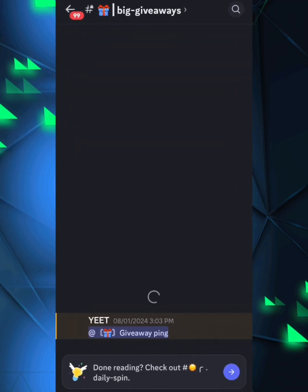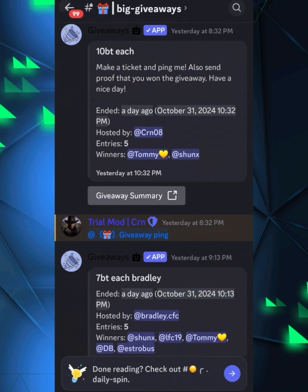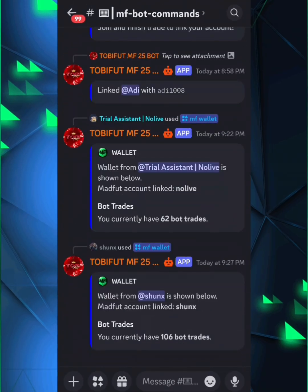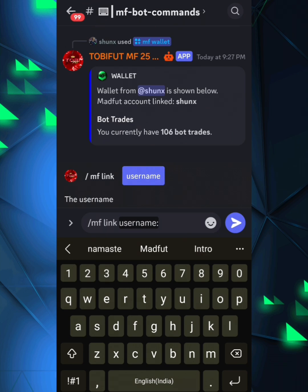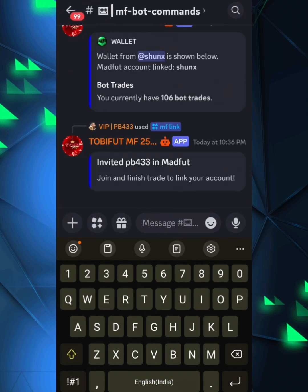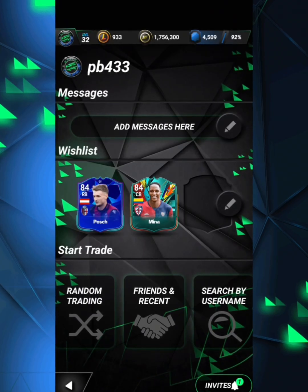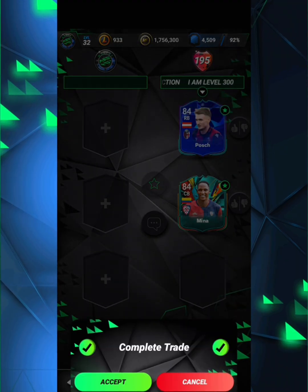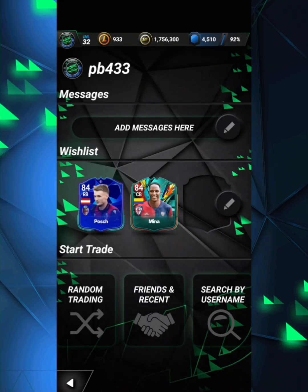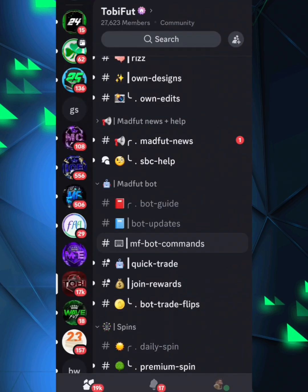I haven't linked my account yet, so let me show you how to do that. Go to Madfoot bot commands, type forward slash mf link, then click on username and type in your Madfoot username — mine is PB433. You'll get an invite from the bot, and it'll give you what's on your wish list. Make sure you've already updated your wish list. It's a pretty polite bot — says thank you — and your account is now linked.